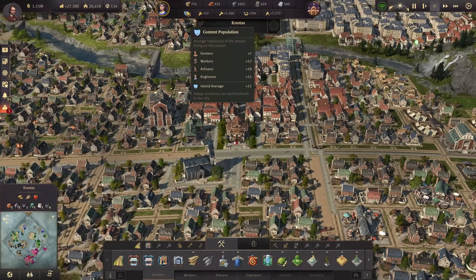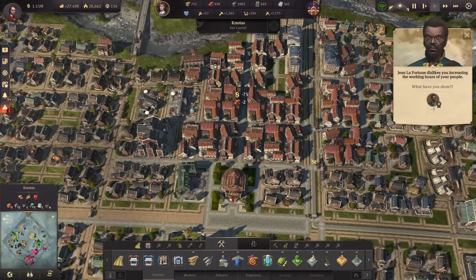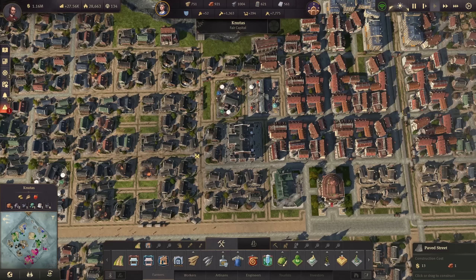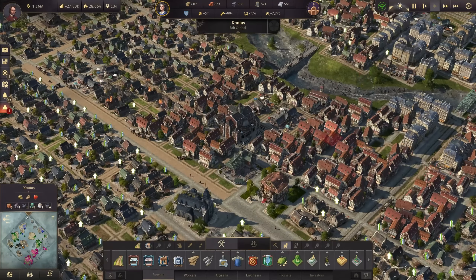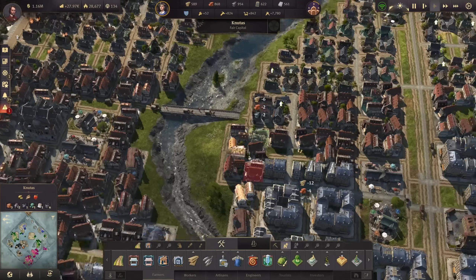This will increase happiness for my artisans in this area quite a bit. Let's add paved roads in every direction to maximize the theater's reach. We have 1,300 workers ready for action, so let's go ahead and continue with some upgrades to artisans — these guys here for example.